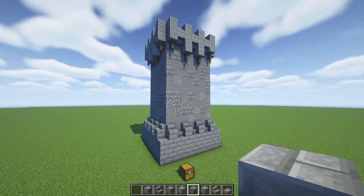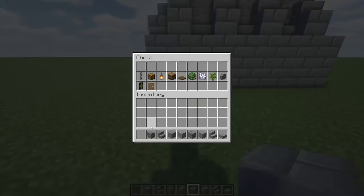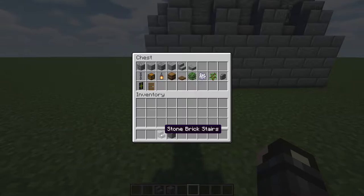Alright, so we've completed the main tower. Let's add the last couple of functional bits, and then we'll get on to the optional stuff. We're done with a lot of these blocks — hang on to the stone and stone brick stairs for the floor on the inside and for the arrow slits. And then I'm going to grab a few decorative pieces that I plan on putting on the interior as well.